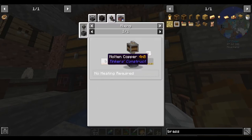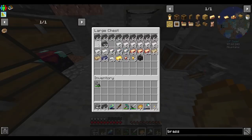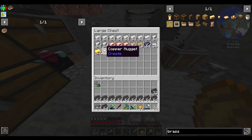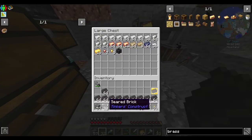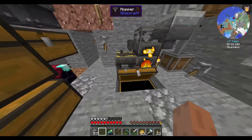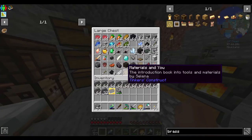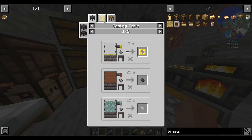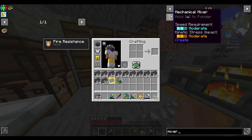Molten brass - we can get from mixing zinc and copper. To do that we're gonna want more of this melter setup. Let's grab all the seared bricks. I only need one gold. Melt you, put you away. Give it a moment, it's casting. Perfect. So let's see what else we can do. I'm gonna need a mixer for sure - remind myself of that recipe. It's a whisk, that's pretty easy.